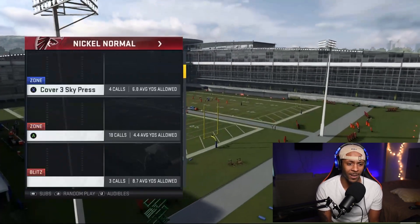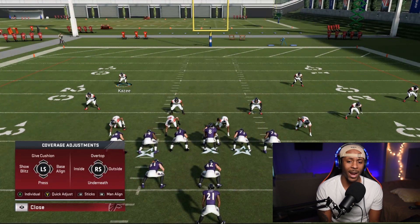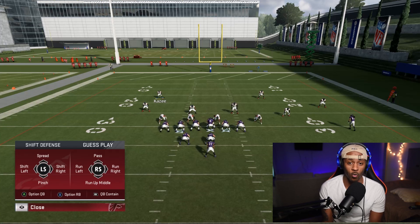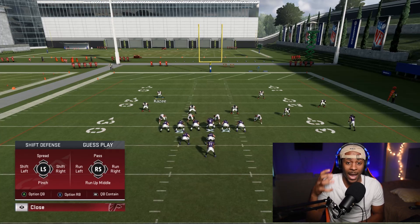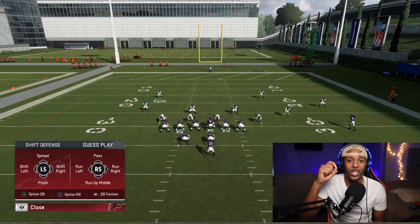We're going to go on defense in practice mode — it doesn't matter what formation. The first adjustments I'll tell you about are organized as a tier system. Tier one is your whole defense. Tier two would be individual groups like the linebacking core, defensive line, or secondary. Tier three is where you can go and adjust a specific individual player.